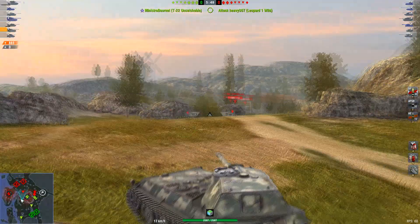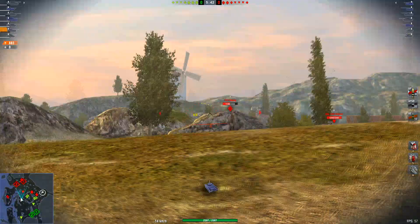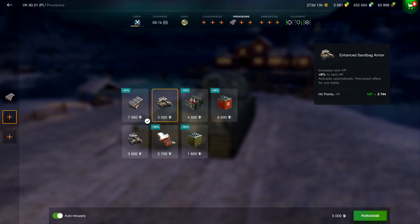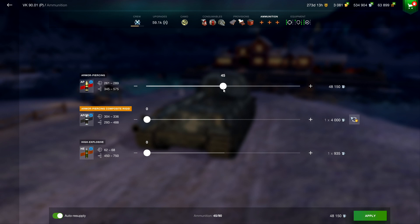If you wanna be good at the VK 90.01P, this is how you play it. You get rammer, improved modules and improved optics. Next you get enhanced gun laying drive, improved assembly and improved control. Next you get vertical stabilizers, toolbox and consumable delivery system. For provisions, you get chocolate bar and improved fuel. For consumables, get an automatic fire extinguisher, a multi-purpose restoration pack and a repair kit. You load mostly AP, then APCR and HE. After that, go and make more strivers jealous.